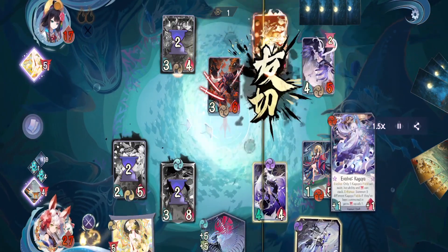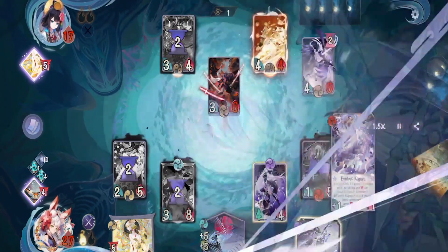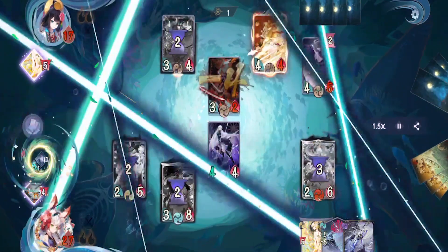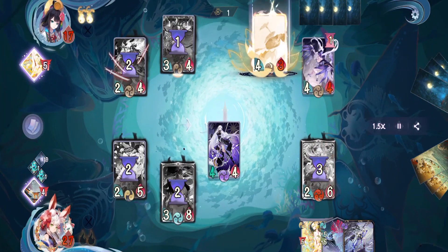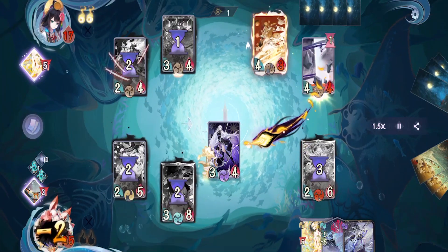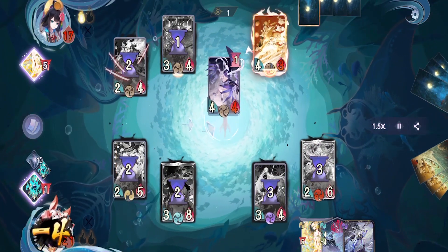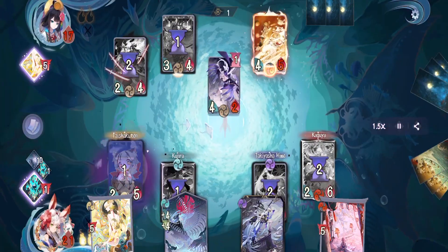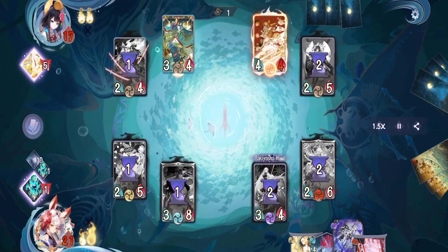On our turn I made another misplay — I should have just attacked and passed, but I tried to evolve Kaguya so Onigiri would kill her, but I would still attack and at the end phase Onigiri would get killed by Dragon Jewel. On their turn they activate Golden Feather, which kills our Takiyasha Hime, then use Itsumade to deal another four damage. After that they put another Holy Child on Taishakuten — a bit early, but alright. On our turn we just pass because we can't do anything, but Dragon Jewel will kill Itsumade.